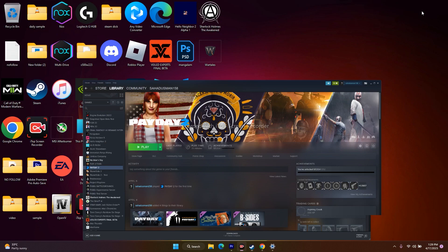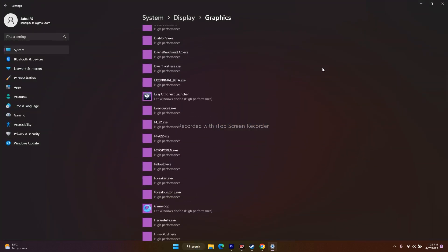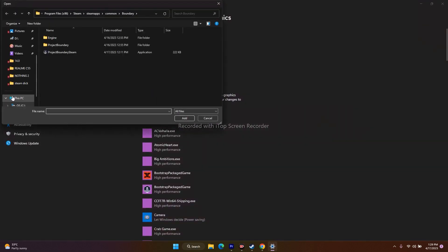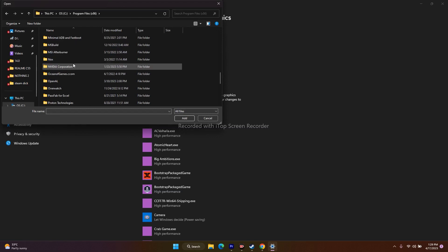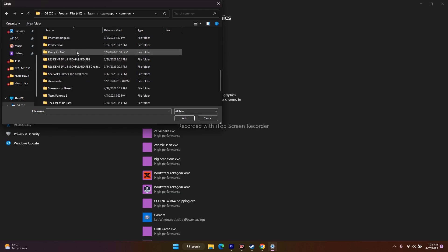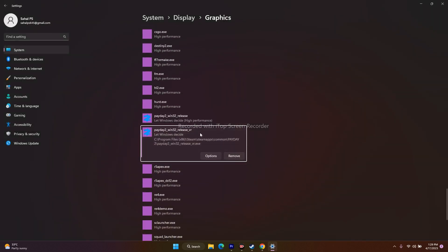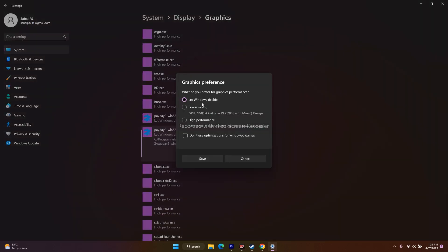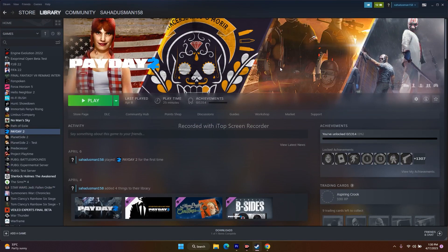Next, run the game on your dedicated graphics card. Search for Graphics Settings, then click Browse and navigate to Program Files (x86) > Steam > SteamApps > Common > Payday 2, and add the executable. Once added, click Options and change the setting from Let Windows Decide to High Performance. Click Save, close everything, and try to play the game.